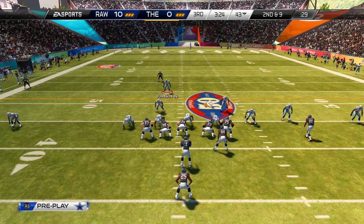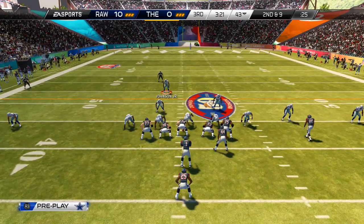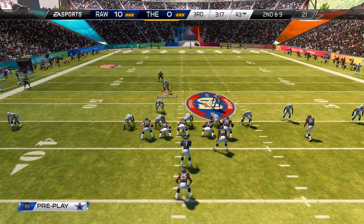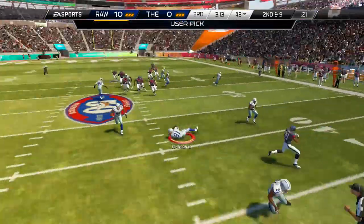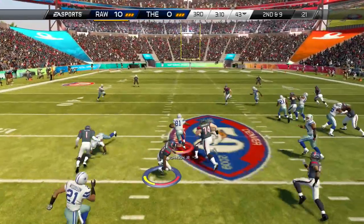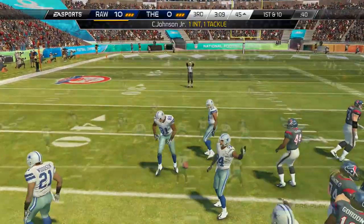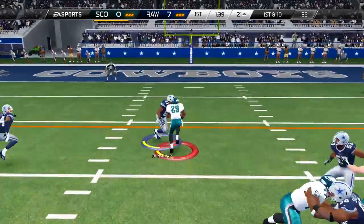As you saw there, that was an example of that 96 hit power — he just laid the wood on that poor guy, forced a fumble, and we were able to pick it up. Now watch this interception, because I thought it was one of the craziest picks I've seen in this game. He's got a guy going across the middle and he just lays out like Superman to get that interception — I damn near returned it too, barely got taken down from behind. That was a ridiculous, all-user pick.